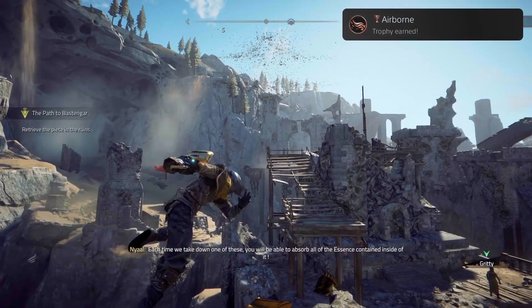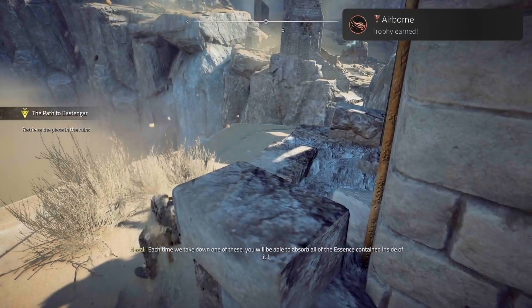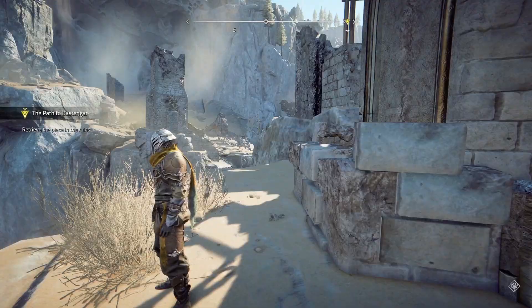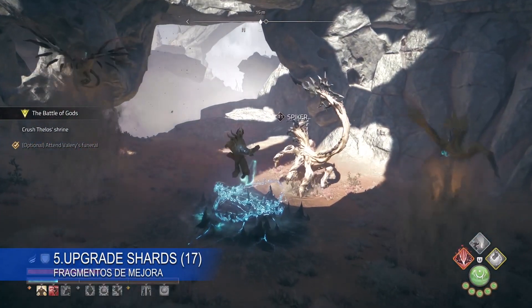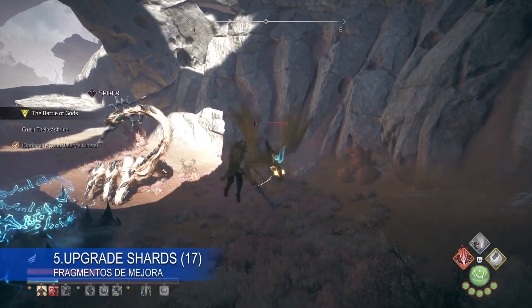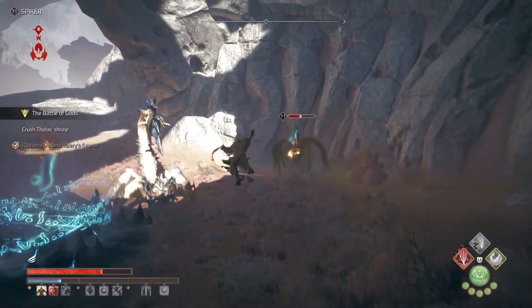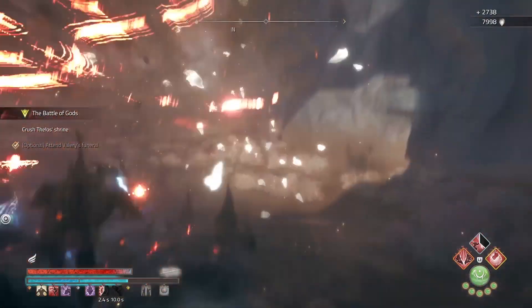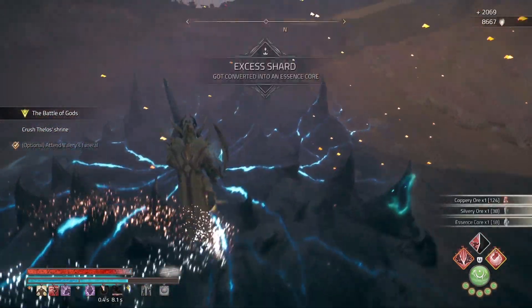Each time we take down one of these, you will be able to absorb all of the essence contained inside of it. There are 4 main missions that ask for 3 upgrade shards each, so 12 of them come with the progression of the story. You will need to find 5 optional ones and they are not marked on the map.